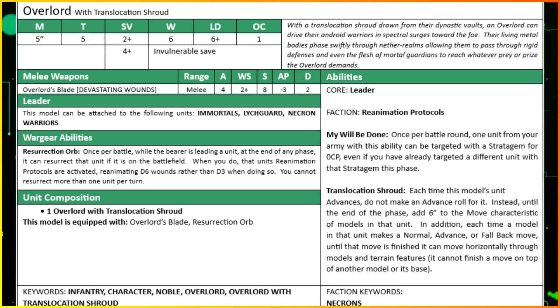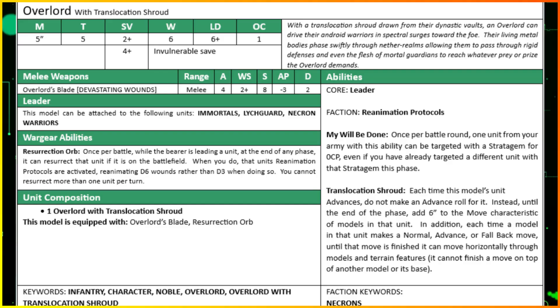So why would you take him? Well, there's a lot of good in this character. The first ability is Reanimation Protocols - that's a faction ability. Very similar to the standard Necron Overlord: once per battle round, one unit from your army with this ability can be targeted by a stratagem for zero command points. It only applies to battle tactic stratagems now due to a recent nerf, but you can use it even if you've already used that stratagem in that same phase - so effectively you can use it multiple times.